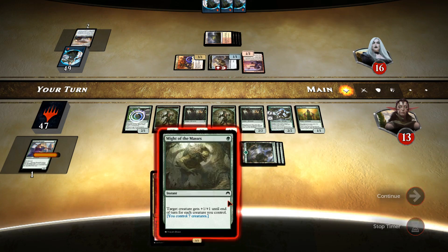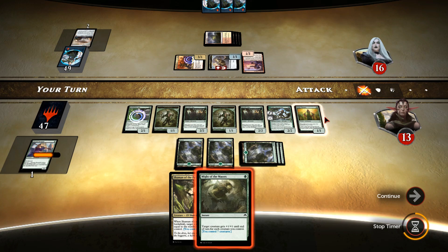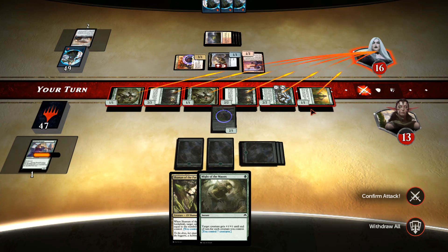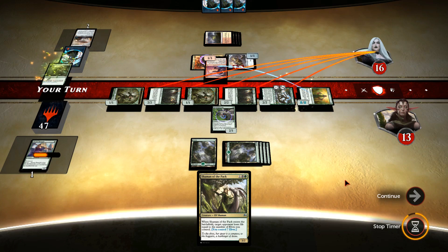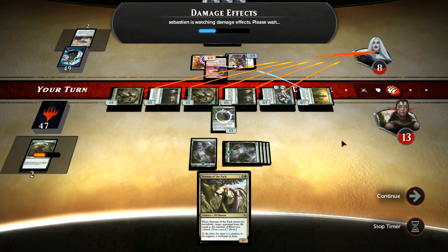Our opponent also leaves himself open for a very serious blowout. We've got 5 mana, so we can go for a Reclamation Sage and just get rid of the Heart of Kiran. We've got 9 elves and 7 is 16 exactly. I think he will be hard pressed to take us out next turn, so we're just going to attack with everything. We can probably leave behind just one creature, but I also want to take out his Toolcraft Exemplar.